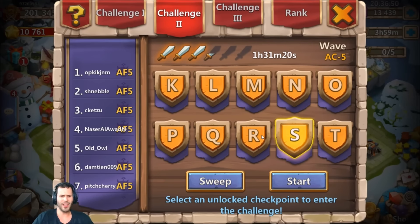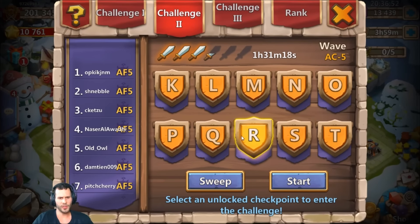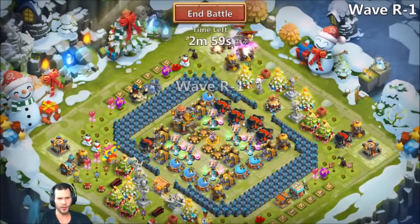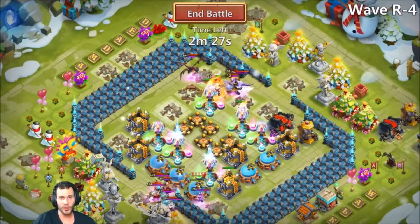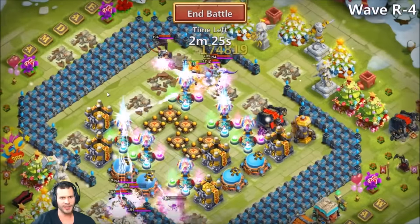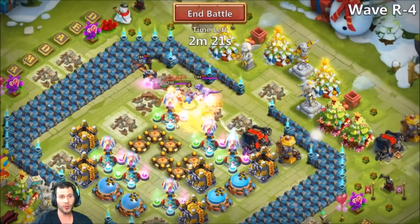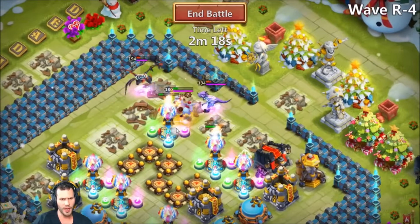Should we run S, or is that too much? R has a boss that would take a while to kill, so let's run R. Sorry for the disconnect — I'm currently on R4. This guy is doing some insane damage: 357,000 crit to that dino right there. That was nuts.